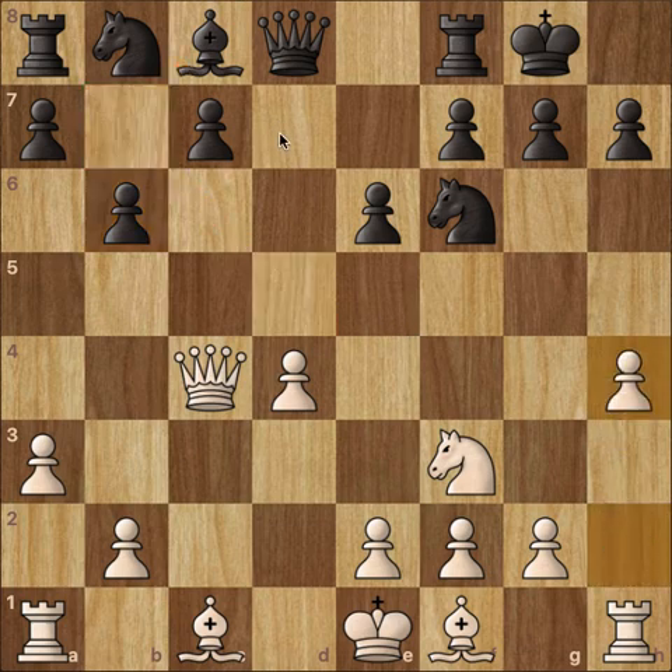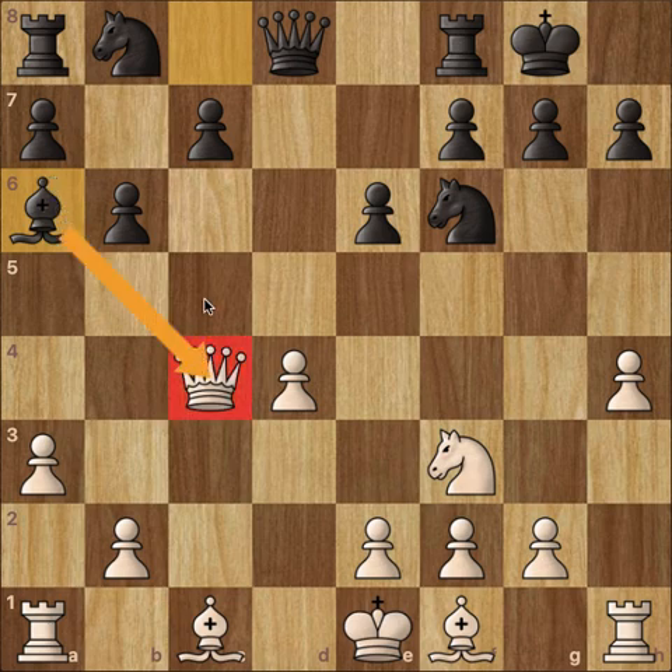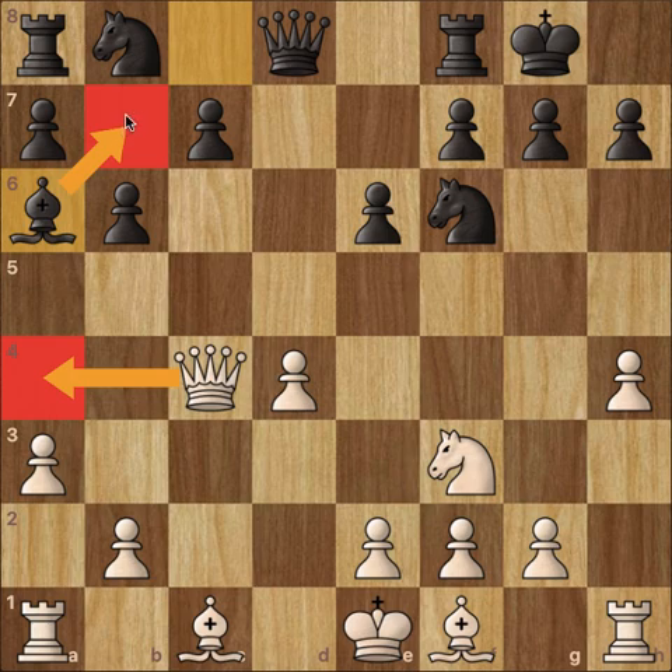After queen takes c4, we have b6, preparing to fianchetto the light-square bishop on the long diagonal. We have h4, expanding on the kingside, and now c5. c5 isn't the best move in this position — black has the advantage and this is a minor inaccuracy. What should have been played is bishop to a6, attacking the queen, and once the queen goes to a4, the bishop goes back to b7 and attacks on the long diagonal.